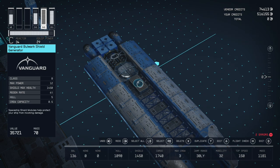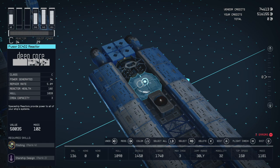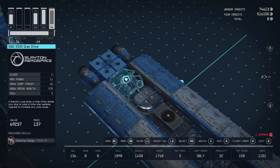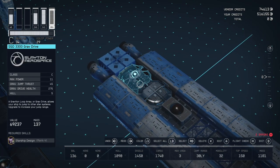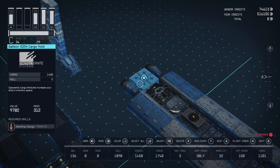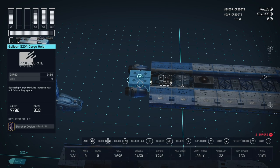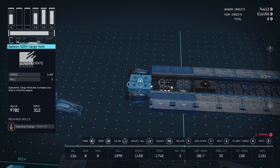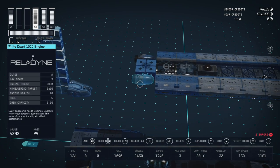You could choose whatever shield you want, but this is the one I found that hides the best because there's not too much room to hide stuff. Then we have a Deep Core C-class reactor — again, you can use whatever reactor and grav drive you want, but these are both C-class. For storage, I chose this one because it's the flattest — it doesn't stick out or stand out like some of the others.